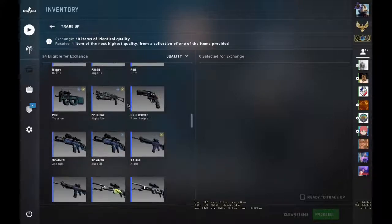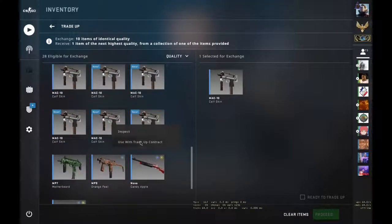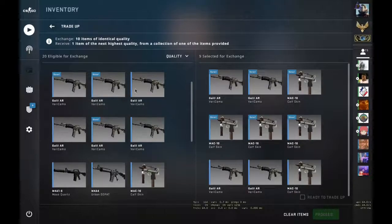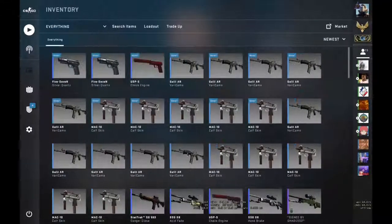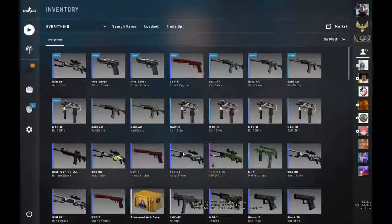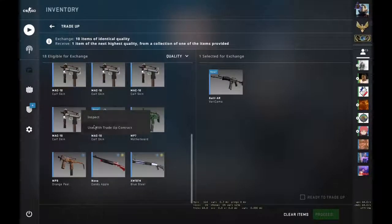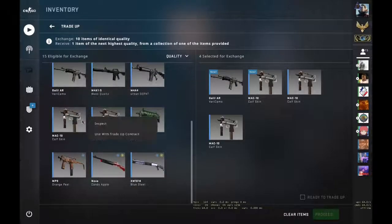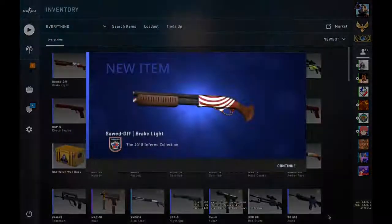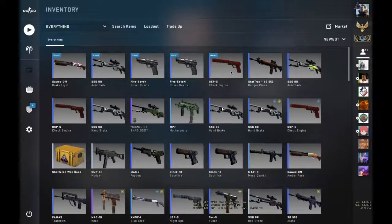Moving on to the third and fourth trade-ups. Five Mac-10s, five Galils — let's hope. We're down right now. We got the Acid Fade. Let's use the Mac-10s, ready to trade up, let's do it — we got a Brake Light! Okay, we made profit. So we lost on three and profited on two.